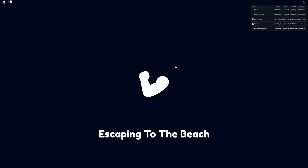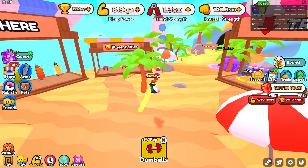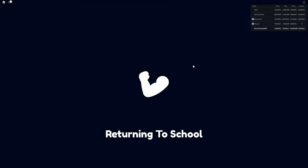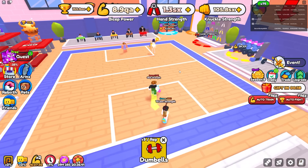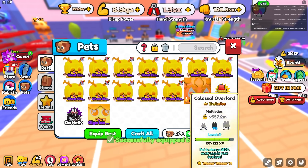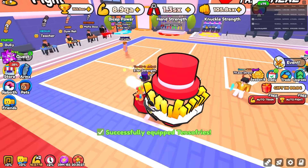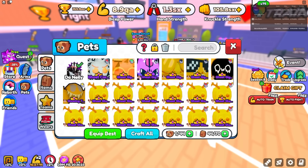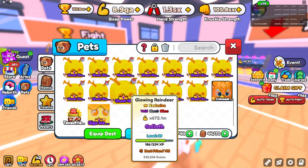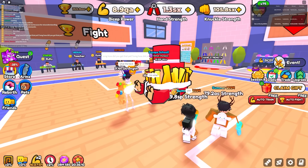Everyone seems to be in the beach area — I found a few guys. Let me do 'show pets.' Not those pets — okay, I'll equip the Neely pet and then this pet. Actually, let me just equip the Neely pet first. He's already saying 'oh my gosh, how did you get that pet?!' They're noticing right away. Now I'll bring out the second pet too.